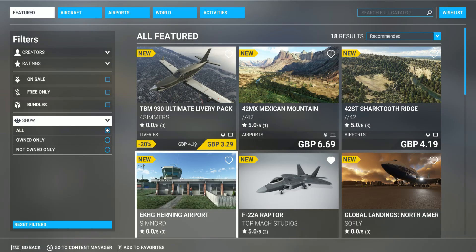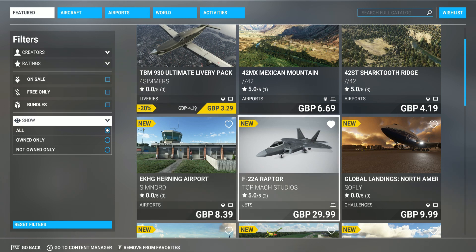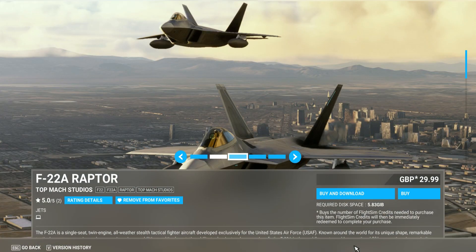I like new stuff, so I'm not gonna say don't get it. I'm going to leave Turning Airport for now. This F22 Raptor from Top Max Studios is PC only, so don't count this on Xbox. It's nearly 30 quid, which is not cheap — and it's more expensive than the Just Flight version, which I think is 24.99 instead of 30 pounds.